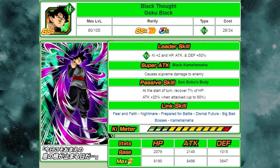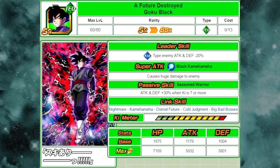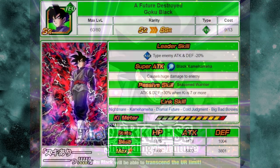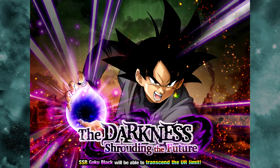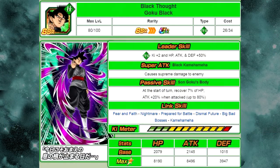The big thing about him is that he can have his super attack raised. He can be raised with a 'Future Destroyed Goku Black' — that is the card you get from the first round of the 'Darkness Shrouding the Future' event. That's the Goku Black event, so the first round, Super Hard, you can grind that out and get the farmable, droppable character, and he can feed into this LR Goku Black.